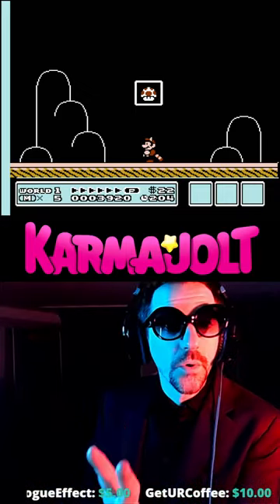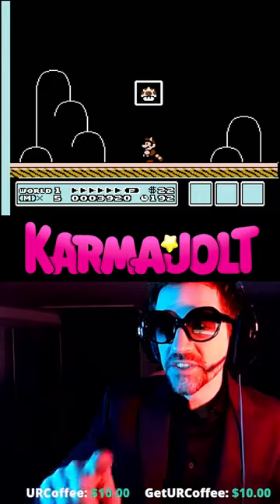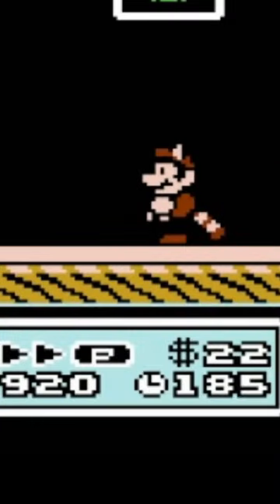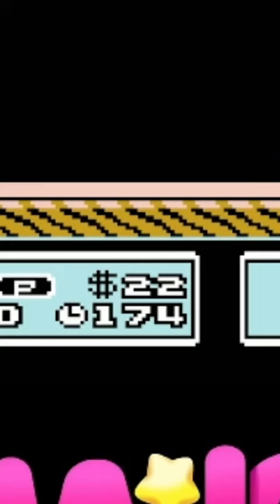What you're supposed to do is you want your coin total to be a multiple of 11. For example, I've got 22 coins — that's 11 times 2 — and you want the tens digit of your score to match the digits of your coin count. So for example, my score ends in a 2, so that 2 will match the 22 on my coins. Then you want to get an even number of time at the end there.